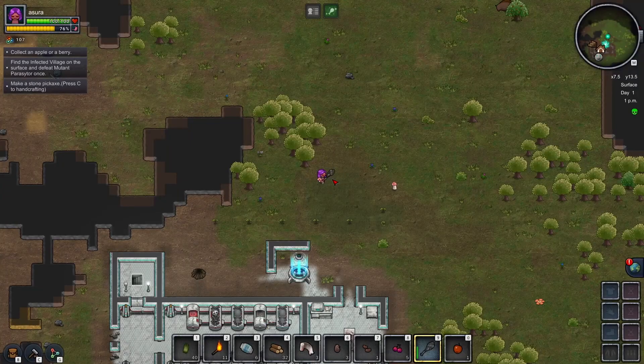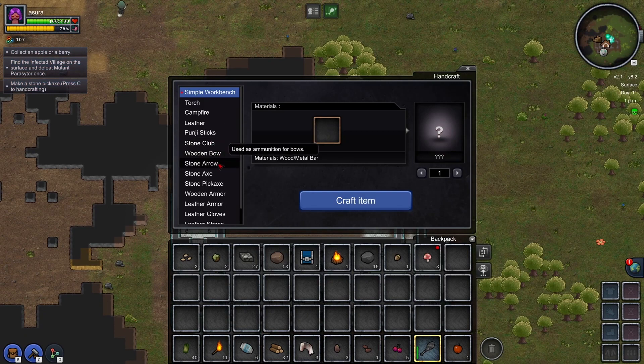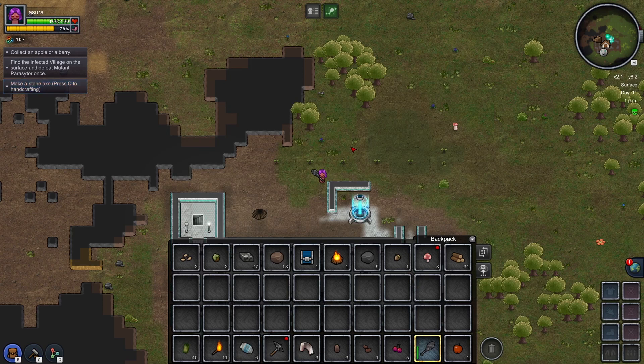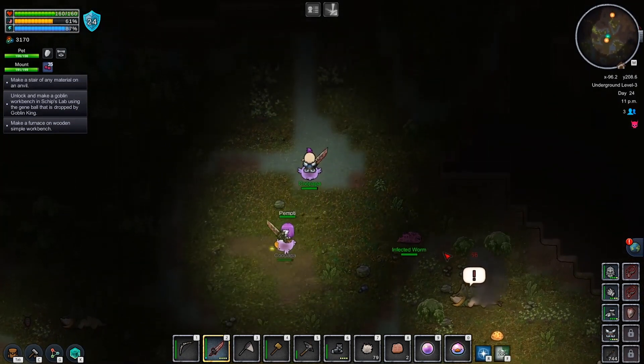Manage your ever-growing farm to help you survive unforgiving planets. Explore randomly generated planets that are unique to each playthrough. Edit your own genes and extremely customize your character. This is everything you will find fully realized in the game, though some things still need to be fixed.